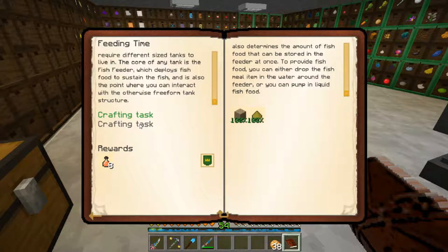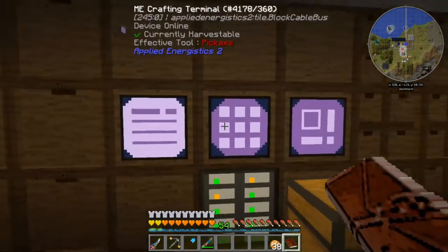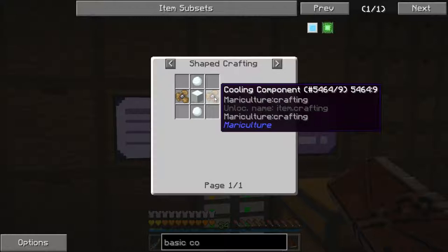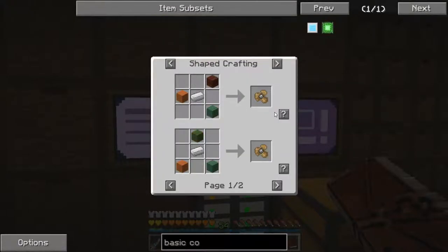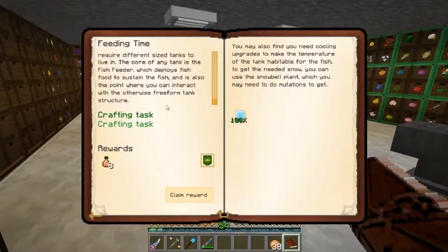There's a crafting task - it wants us to make a basic cooling upgrade. You may also find you need cooling upgrades to make the temperature of the tank habitable for the fish. To get the needed snow, you can use the snow bale plant - we already have the snow bale and snow in our system. The basic cooling upgrade needs two cooling components - that's just iron and slabs - two snowballs, and snow. Let's make two of these. And there we go, we have a basic cooling component.